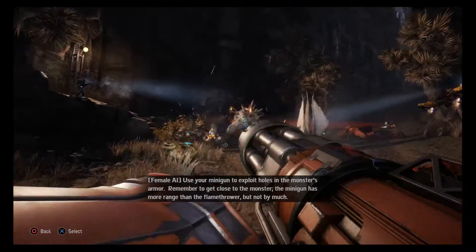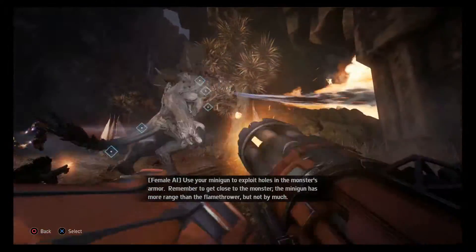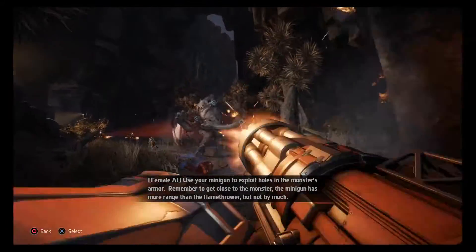Use your Minigun to exploit holes in the monster's armor. Remember to get close to the monster — the Minigun has more range than the Flamethrower, but not by much.